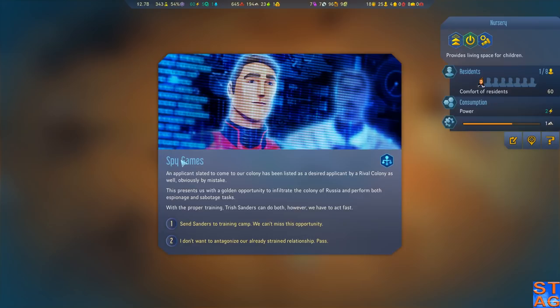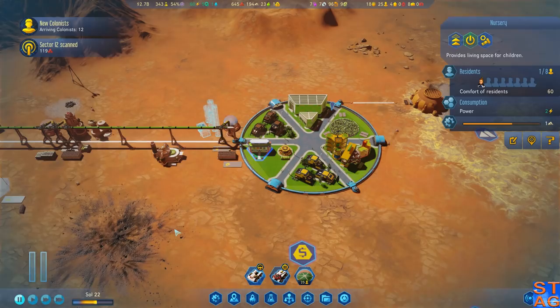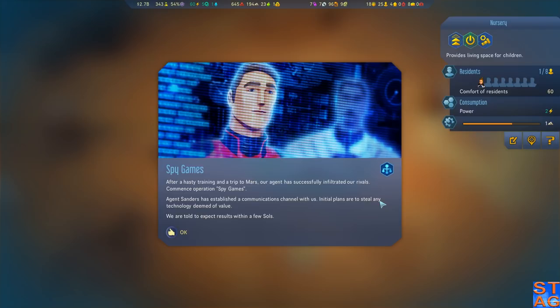An applicant slated to come to our colony has been enlisted as a desired applicant by a rival colony as well, obviously by mistake. This presents us with a golden opportunity to infiltrate the colony of Russia and perform both espionage and sabotage tasks. With the proper training, Trish Sanders can do both. However, we have to act fast. Options are: send Sanders to training camp, or don't antagonize our already strained relationship. I'm sending her to training camp. After a hasty training, our agent has successfully infiltrated our rivals. Agent Sanders has established a communications channel — initial plans are to steal any technology deemed of value, and we're told to expect results within a few sols.